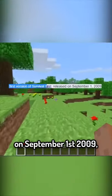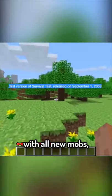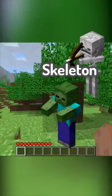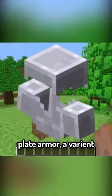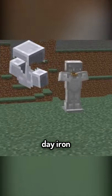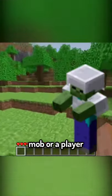On September 1st, 2009, Minecraft updated to the first version that had a survival mode with all new mobs: the zombie, skeleton, and creeper. In this update they added armor — two types: chain armor and plate armor, a variant that looks like modern day iron. It came in the form of a chestplate or a helmet and could be worn on a mob or a player.